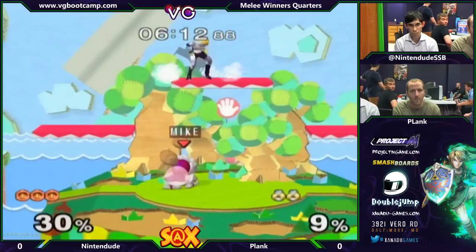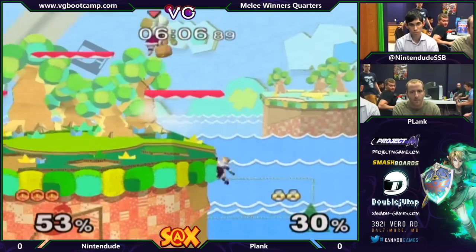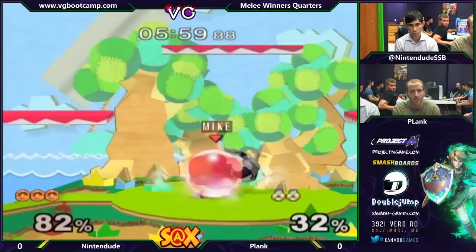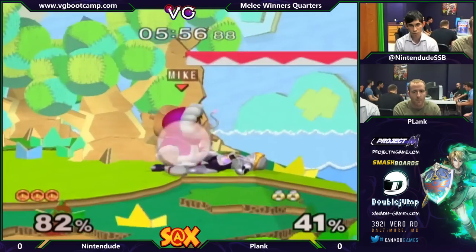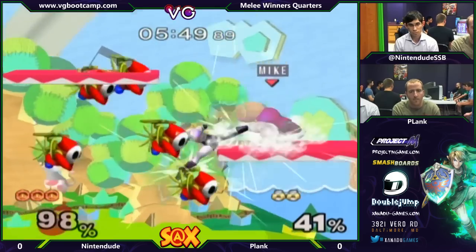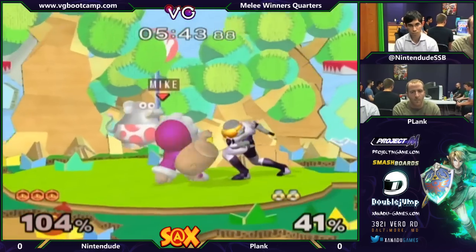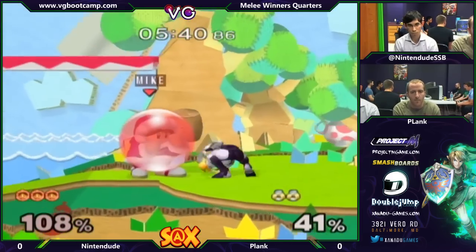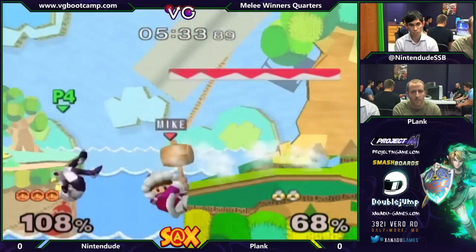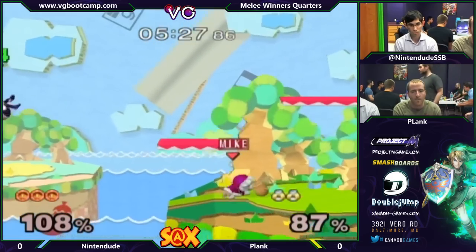Mike likes to throw it out when he thinks someone might try to dash dance away — he catches people with it a lot. It's very quick, much like a Luigi D-Smash, to be honest. I wanted to see Nana jab reset Plank there — that would have been really funny. Well, she almost knocked him into Popo's up smash. Mike spot dodges the Tomahawk — that was a really nice reaction, or just a really good read. Ice Climbers back air is one of their greatest tools in just about any matchup. It's really fast, it auto-cancels, and D-Smash coming out of back air is something that people who don't play against Ice Climbers often will get hit by, because they're not expecting the very quick back air auto-cancel.